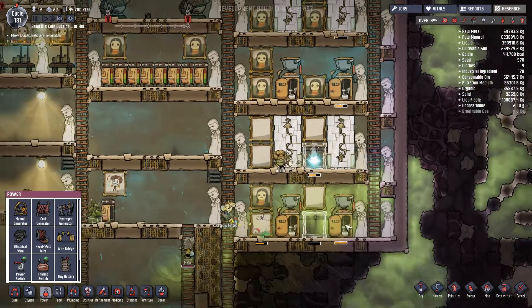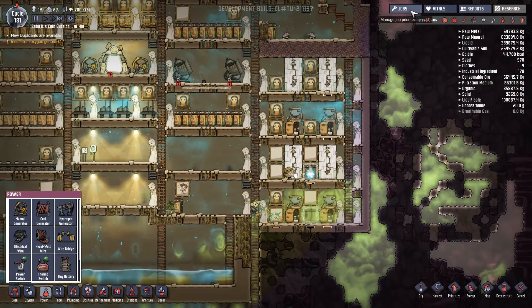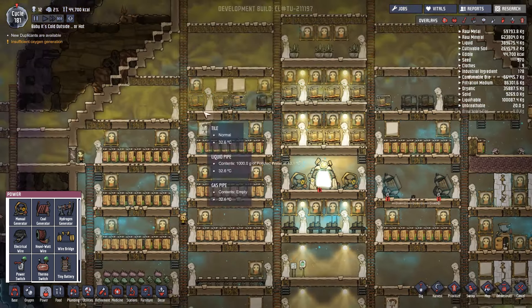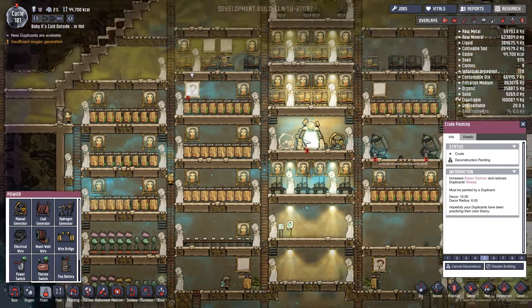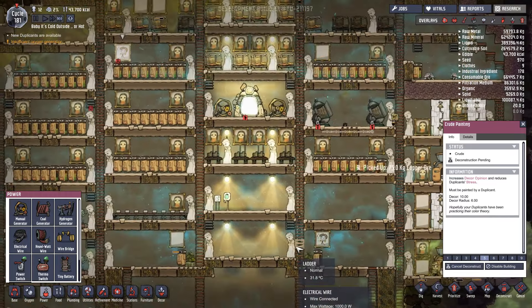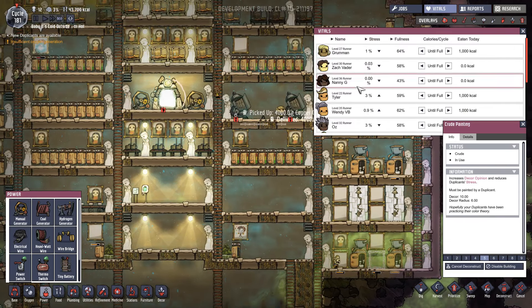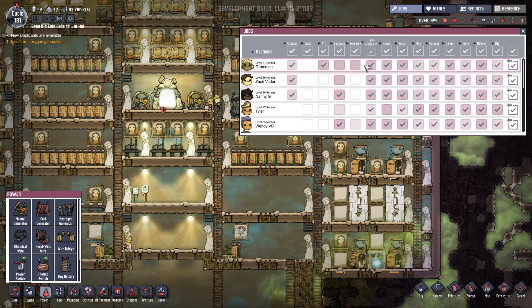Oh, here we go - I brought Choppy in and forgot to set his jobs! So Choppy's running around doing bloomin' artwork. Stop it! Have you done any more artwork? God damn - deconstruct, don't do anymore. Doesn't look like it. There should only be Grumman doing the artwork. Let me check jobs - yeah, there should be only Grumman doing the artwork.